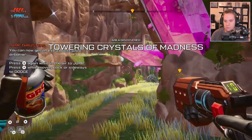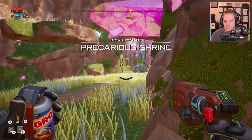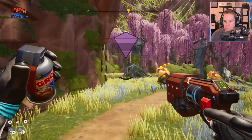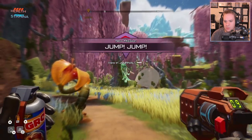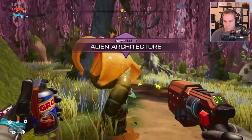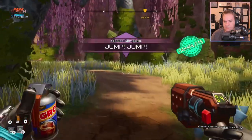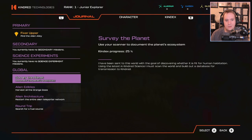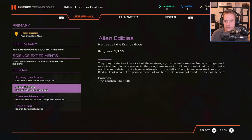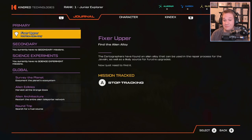Ooh, look at that — it ain't much. I can dodge. It ain't much at all — in fact, it's kind of shit. My mission's complete! New mission: alien architecture. And the mission's complete. Jump jump — very good. So let's take a look at our current missions in our journal. We have global missions of surveilling the planet, harvest all the orange goos — these things upgrade us I think. We gotta discover all this stuff. Searching for a fuel source to get off this planet — I think that might be the goal of the whole game.